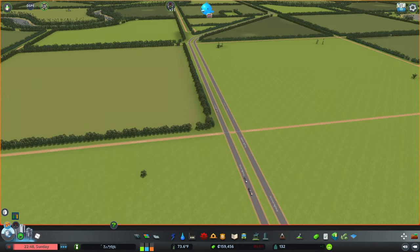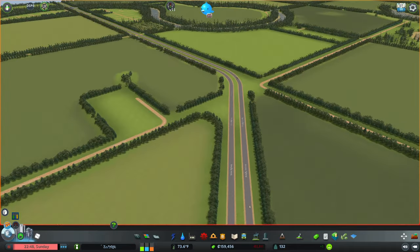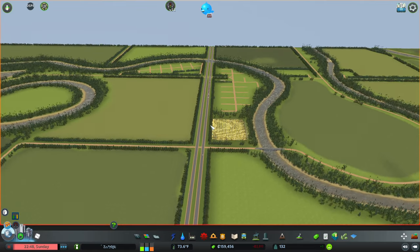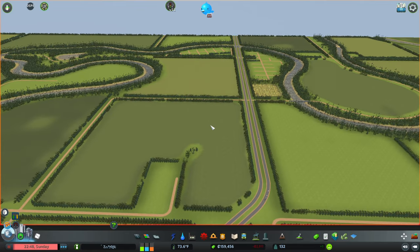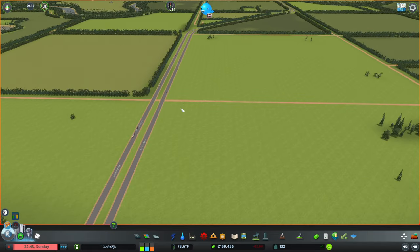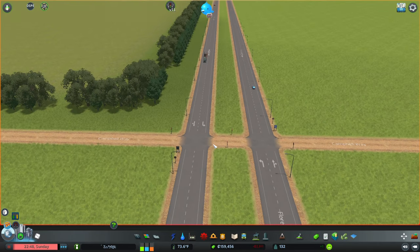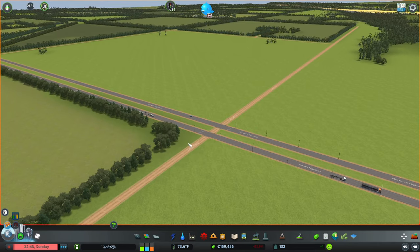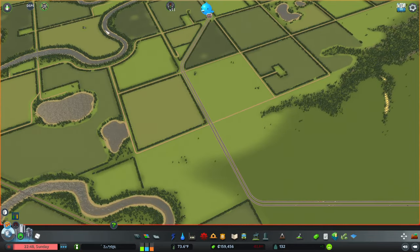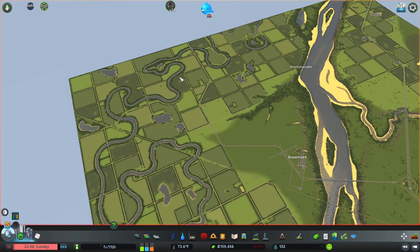There's a big intersection here — this highway that comes through was originally just one lane in each direction; I upgraded it to two lanes in each direction, and it runs all the way through here and out the map. This is more of a state highway or US highway where we aren't actually having on and off ramps — we just have intersections with stop signs. That may change in the future if we get enough traffic on it.